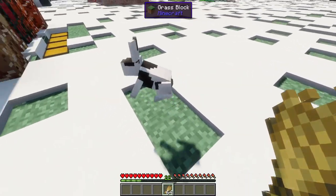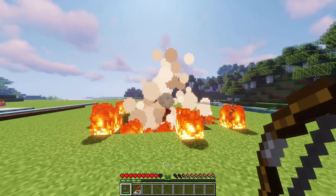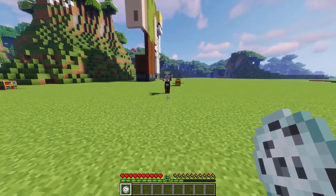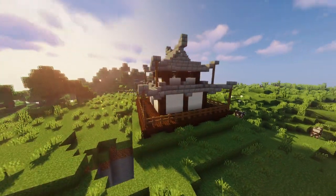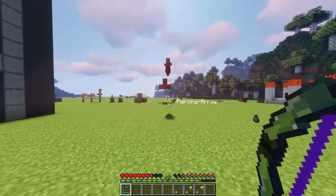Ever wanted to tame a rabbit? Loot a big nether pyramid? Shoot with some elemental arrows from Zelda? Or just use snow as a weapon to explode your enemies? Then welcome to today's video. I'm YolkMaus and today I've got the second part of top 50 mods for you — 1.16.4 Forge only.